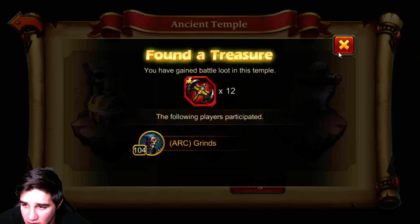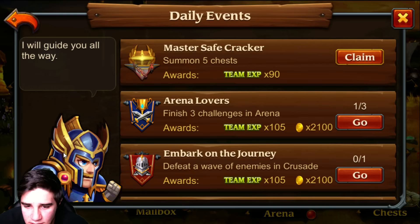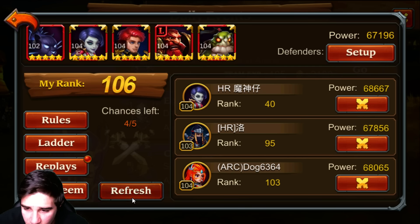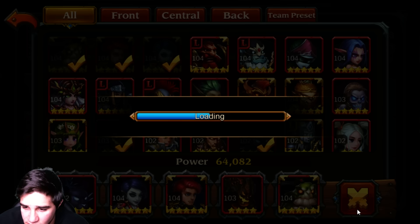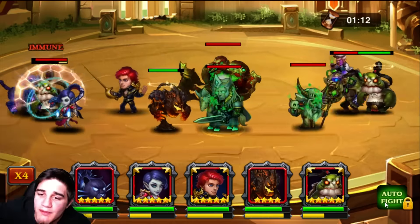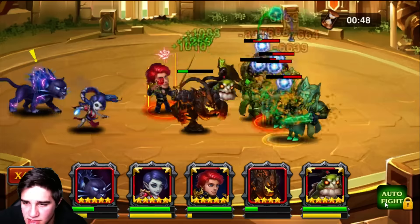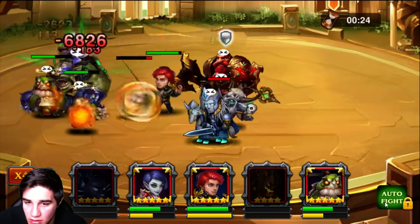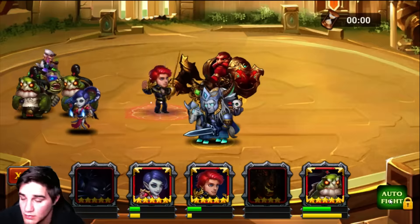Ancient Temple — nice, the guild finished it! Thank you guild, I really appreciate that. And it looks like it's double drops — yes, double rewards! Let's summon those five chests. Now let's go attack in the arena. I don't want to attack my partners. 74,000 versus 64,000 — we probably can't beat this. His tanks have too much health and there's just no way.